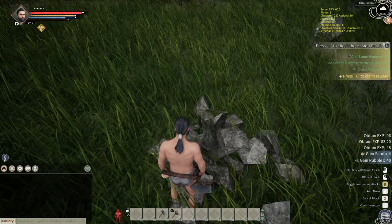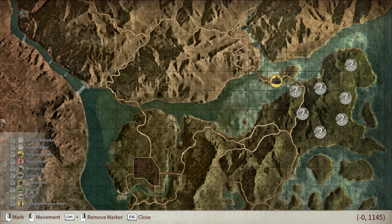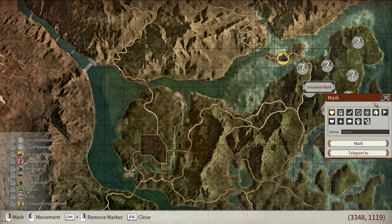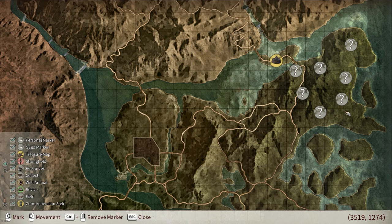Press L to check mission details, side mark on the map. Press M to open the map — they want me to add a marker. Where am I? It doesn't show me on the map. Mark... and wait — 'teleport to'? That's not good, I've got to make sure I don't use that. I guess I'm like an admin or something. To remove markers it's Control plus right mouse button. I think I'm around here somewhere, but I don't know exactly where I am — it's kind of weird that you don't show up on the map.